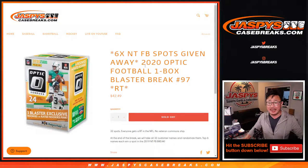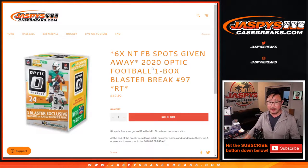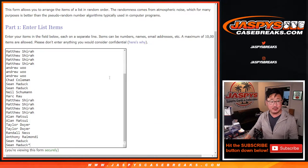Hi everyone, happy Sunday. I'm Joe for JaspiesCaseBreaks.com with a blaster box of 2020 Donruss Optic football. At the end of this, we're going to give away six National Treasures football spots. If you're watching live, we just have to do one more of these fillers and then a few spots straight up, and I think we could be in Breaksville on that. So check it out, JaspiesCaseBreaks.com. Big thanks to this group here for getting into this one.